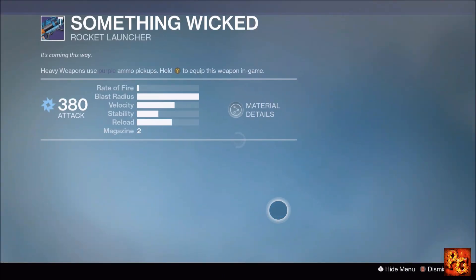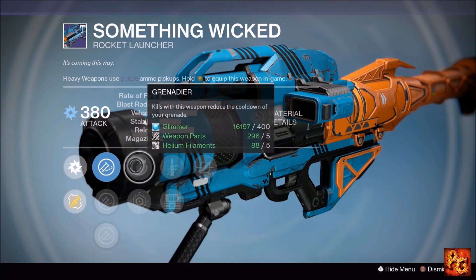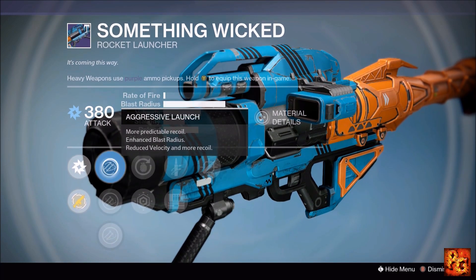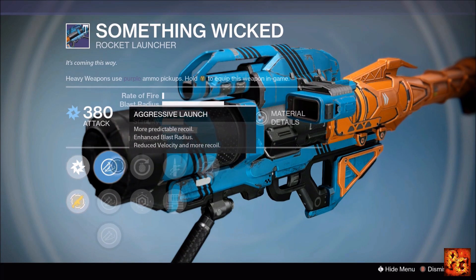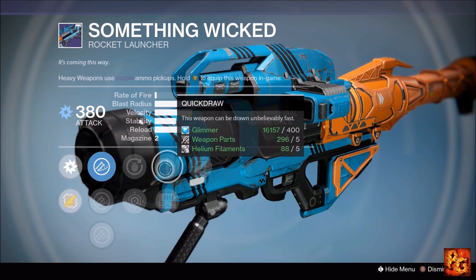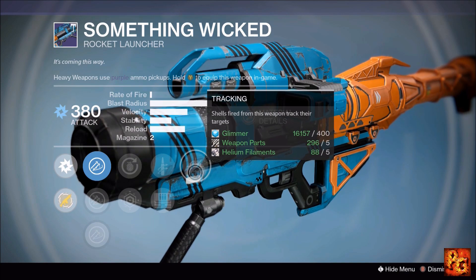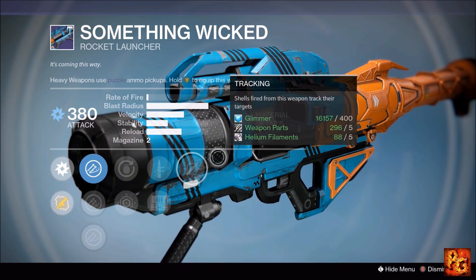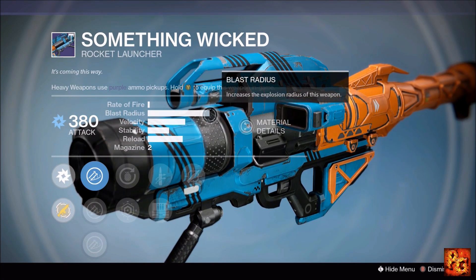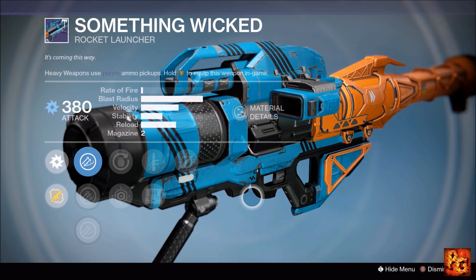Next up, the Something Wicked rocket launcher — my personal favorite archetype. It comes with Tracking, Quick Draw, Field Scout, Grenadier, and Last Resort, with launch options including Aggressive, Soft, and Counter Mass. Stick with Aggressive Launch to preserve blast radius. You definitely want Field Scout and Tracking, making this a great PvE rocket launcher. This is my favorite legendary rocket launcher in the game — it comes stock with max blast radius and great velocity. I have one for each elemental damage type.